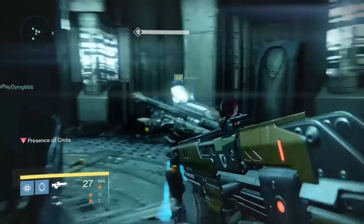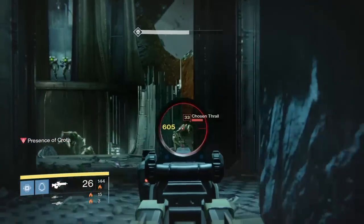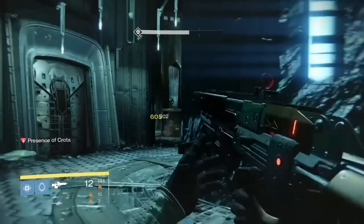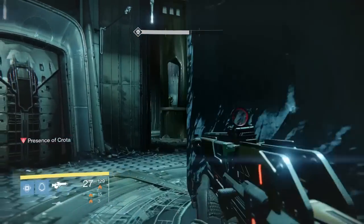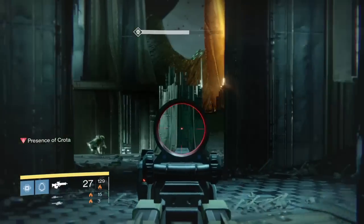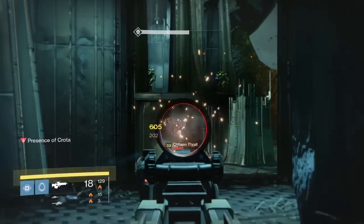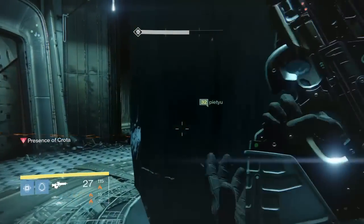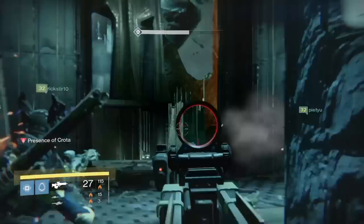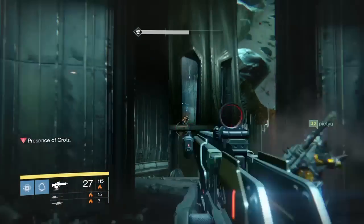So now we waited for Crota to move back to the middle. While we were waiting we just shot stuff and tried to keep from dying to boomers. If you just keep from dying to boomers you should be good. When you run back out just make sure to be very careful of the boomers once again. We didn't even have to fight the ogres — that's how fast we killed him. So 2 swords, no problem whatsoever.